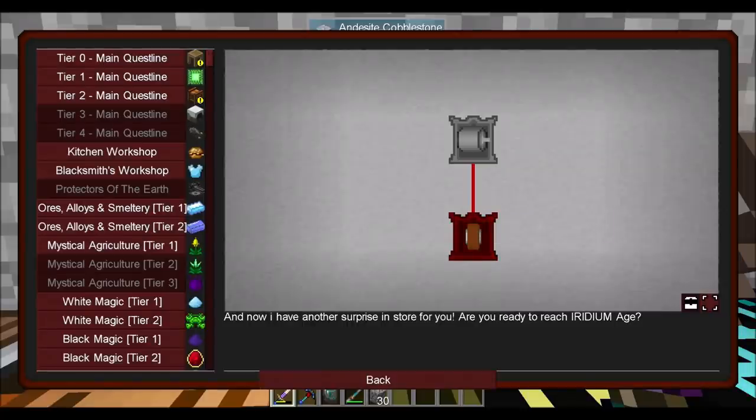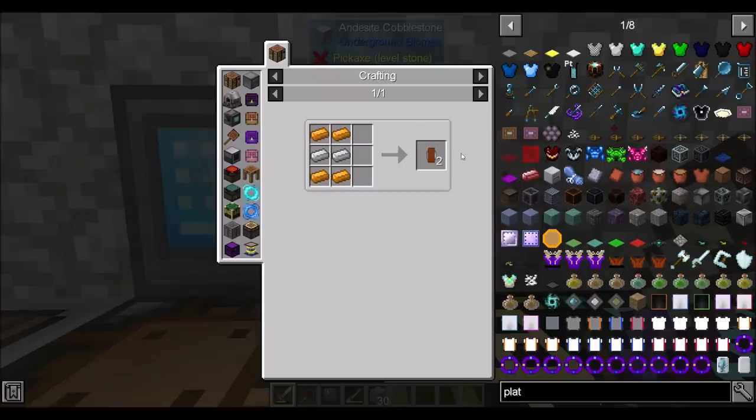Hello everyone, this is Dark World 20, and welcome to episode 47 of Dungeons, Dragons, and Space Shuttles.